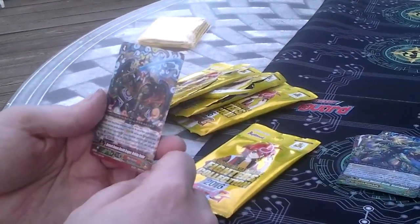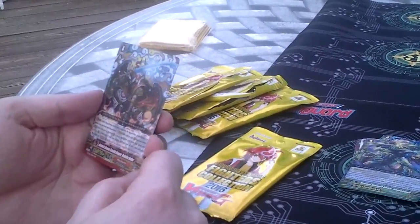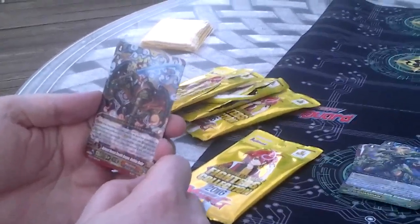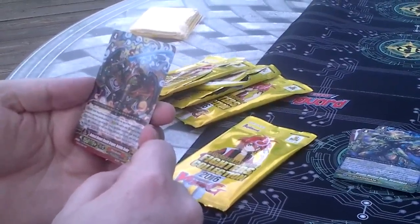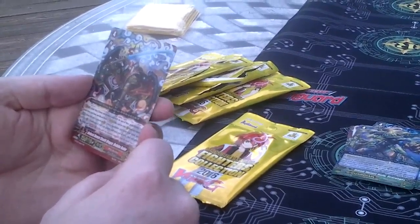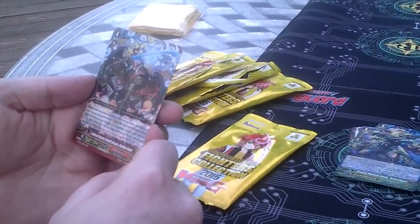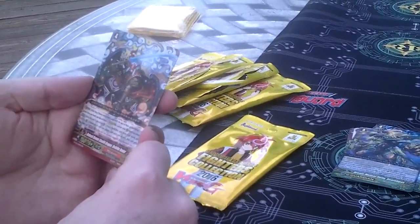And then we have a Murakumo — Ambush Demon Stealth Dragon Onibibu Radar. Some of these names. When this unit is placed on Vanguard, choose up to one card from your hand and call it to rear guard. Choose one of your rear guards, and until end of turn that unit gets 2,000 attack, and this unit can attack a Vanguard from the back row. That is a triple rare. It seems like all the units we get that are not G-Guardians are triple rares.